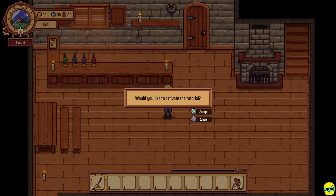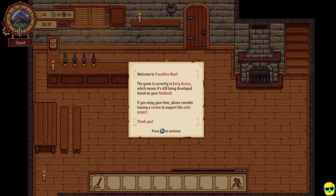Would you like to activate the tutorial? I am going to activate the tutorial because I'm assuming you're starting up the game from scratch and you need all of the basics, and I'll add my own knowledge of the game to this. So let's say accept. Welcome to Traveler's Rest. This game is currently in early access, which means it's still being developed based on your feedback. This game is in early access — an update was just released that introduced farm animals to the game, and the game is changing and evolving as more material comes in. Most of the early systems and loop is established.